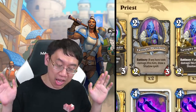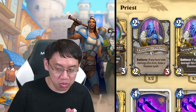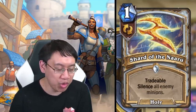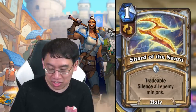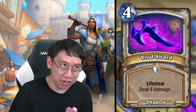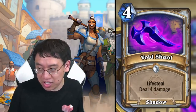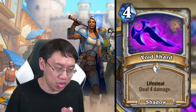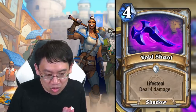Face Priest could be a thing, and if there aren't enough aggro Priest cards yet, this could be a case where it's a very cool package that needs more cards to flesh it out later. Priest is also getting control cards: Shard of the Naaru — one mana tradable, silence all enemy minions. Sometimes you really need to silence everything; sometimes it's not relevant — just trade it. Void Shard: four mana deal four damage with lifesteal — four mana deal four and heal four hasn't really proven that strong.